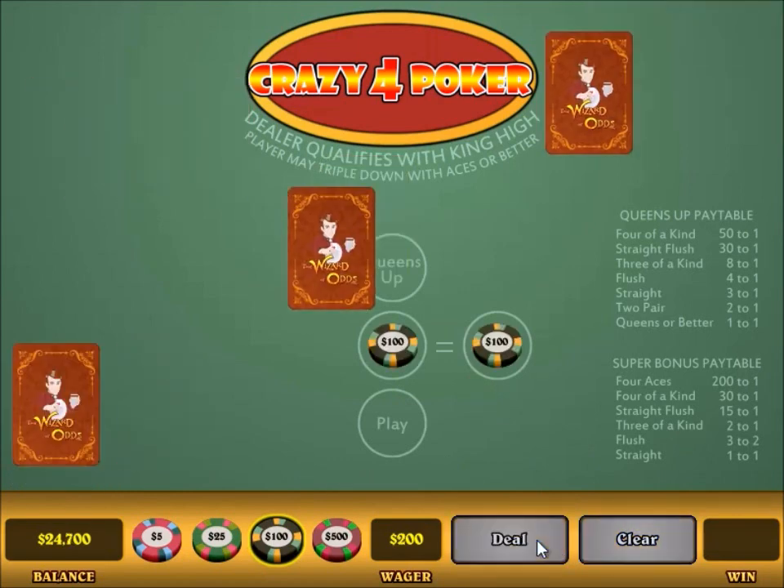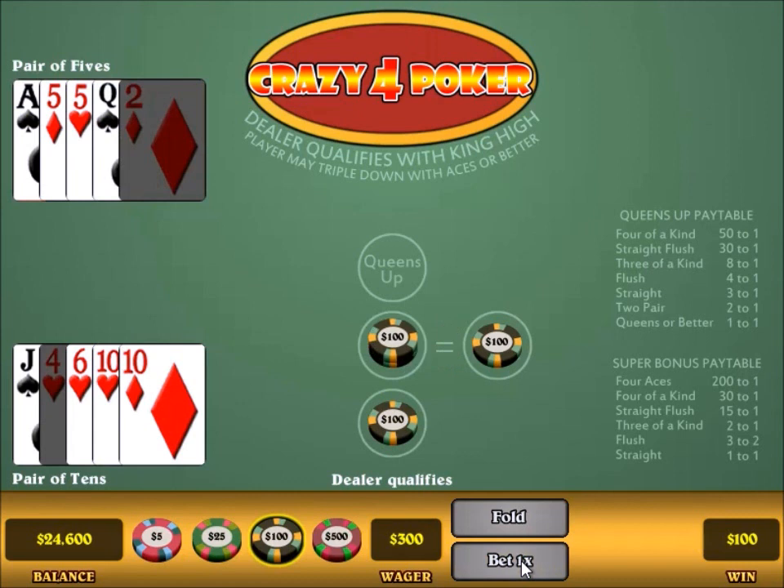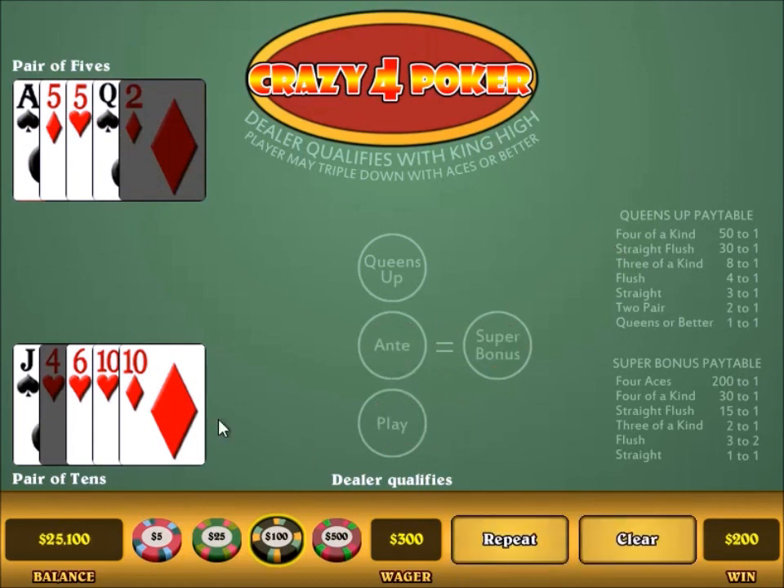So try another hand. Here I have a pair of 10s — that's also worth making the raise bet. The dealer does qualify this time with a pair of 5s. My pair of 10s beats the dealer's pair of 5s. My ante and play each pay even money, and my super bonus is a push again because my hand is less than a straight. So this wins $100 and my play bet wins $100. That's why my win here was $200.